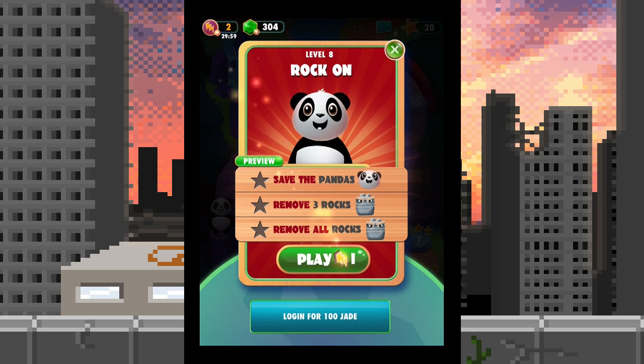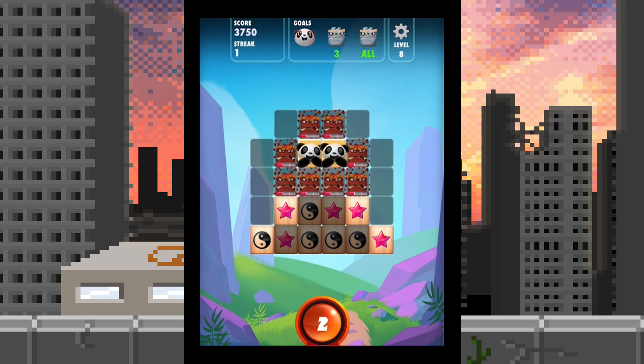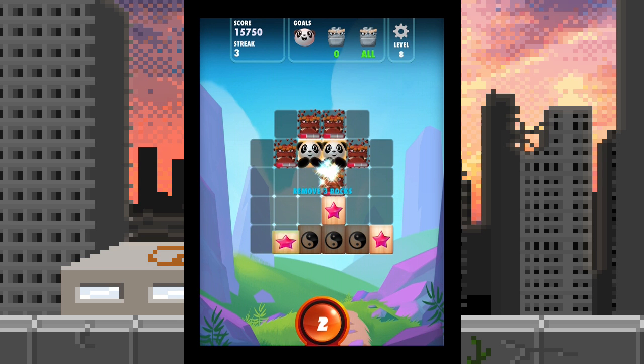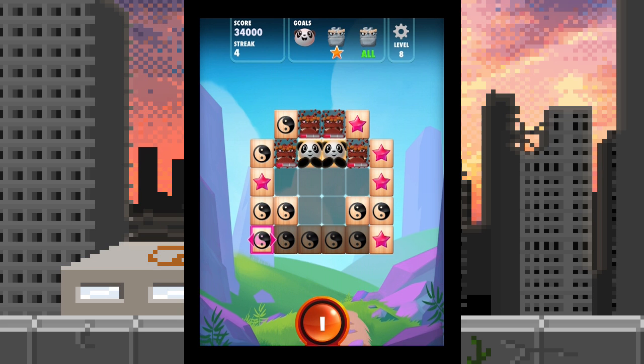There are rocks here — introducing new enemies! Rocks — I bet they're like metal, no personality. Rock is destroyed by matching any tile touching it. We will destroy those rocks because I don't like them — boom, they're gone! Those pandas are not free though, I believe, and I think I am screwed. I have to do some more of this turn-based action.